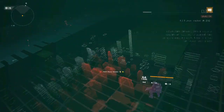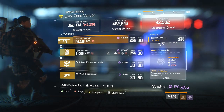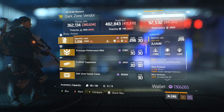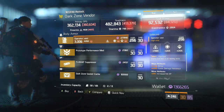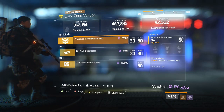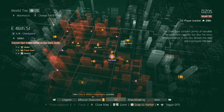Moving on to the Dark Zone checkpoints — first is East 53rd Street. He has a Tactical UMP with a terrible roll. A Vigorous Chest Piece with a pretty good roll — armor on it already, low firearms, has Exotic Damage Resilience. You could reroll the increased kill XP to keep it firearms, or reroll the main stat entirely. A Performance Mod with Support Station Duration. A Tyrant Suppressor — very good for pistols or SMGs as it has crit chance, headshot damage, and crit damage.